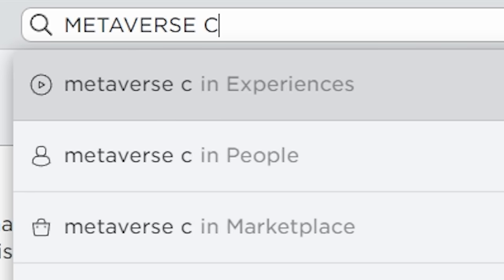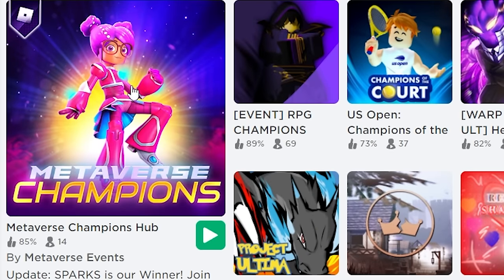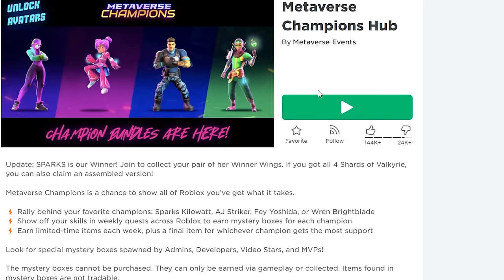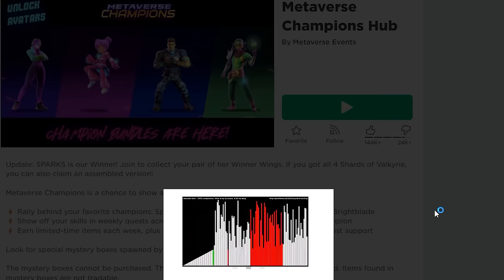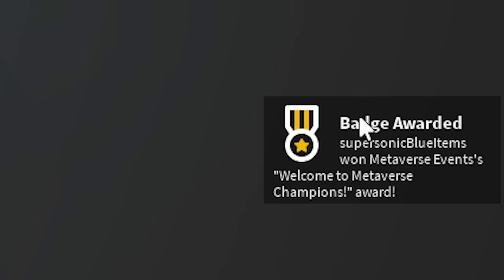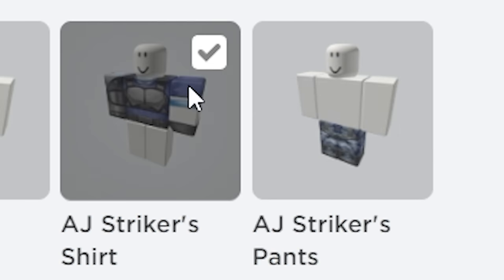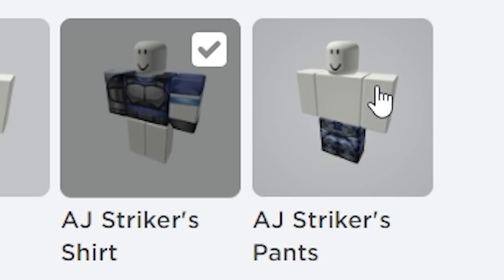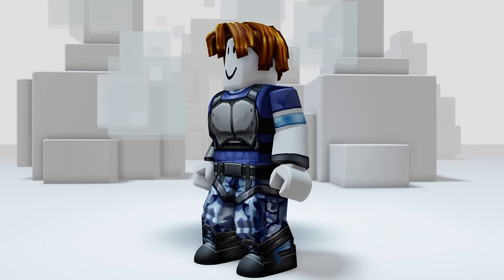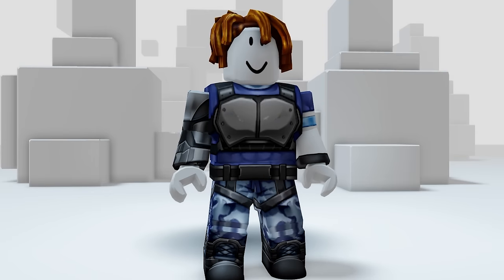Next, search this game. Believe it or not, you actually get two free blue items from this game, and we get the badge as soon as we join the game. Then you can leave again. Now the item is in your classic clothing - you get these blue pants and this blue shirt. Now I'm a blue bacon - how cool is that? My boy bacon over here really looking like he's ready to rumble.